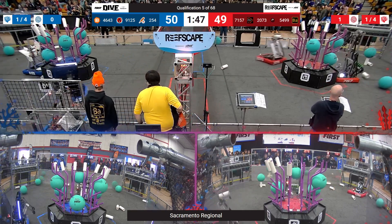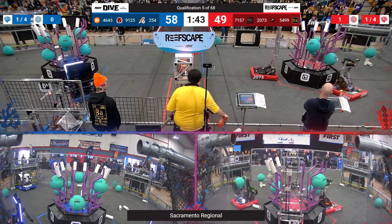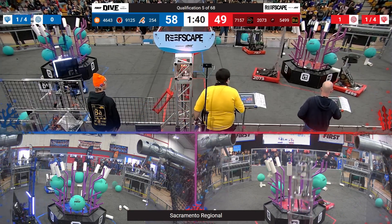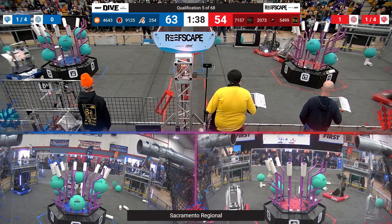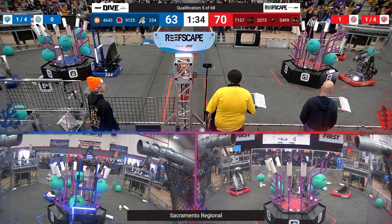91-25 — they are mechanical magicians doing their magic on the reef for their Alliance. Blue is now out to a slight lead, 63-62 over the Red Alliance.